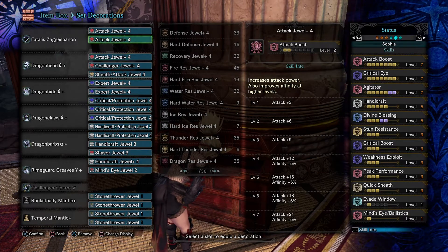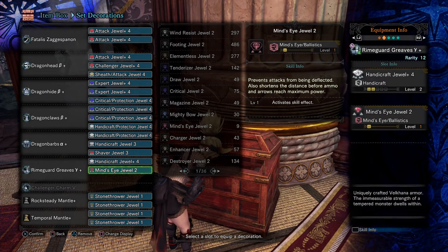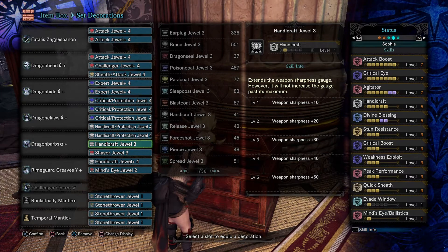Like I said in my first video, it's totally up to you. I'm showing this because I just want to share with the community how I make my builds. For augments, it's affinity, health regen, and then element or status effect up. I'm not sure if element up makes much of an impact, but I have the materials, so I sometimes just go for defense or element — whichever.